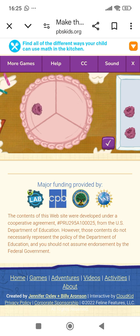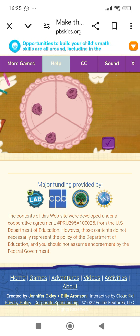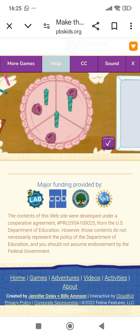Let's decorate the cake so every piece has the same number of toppings. Move the toppings around with your finger. When you're done, hit the button. Yes! Every piece of cake has the same number of toppings — that is so fair! Now let's add the birthday candles. Put one candle on every piece of cake and use your finger to move the candles onto the cake.